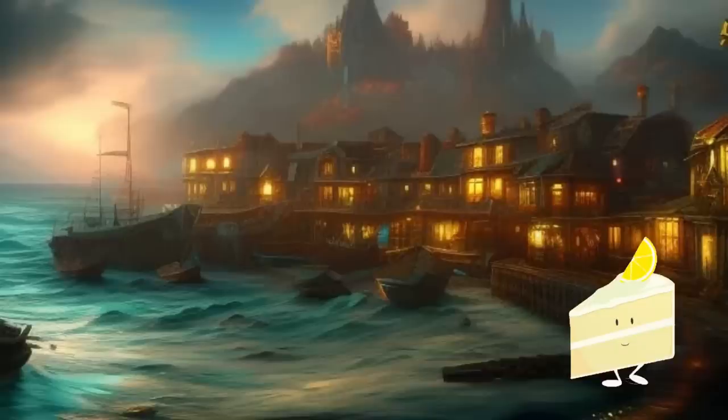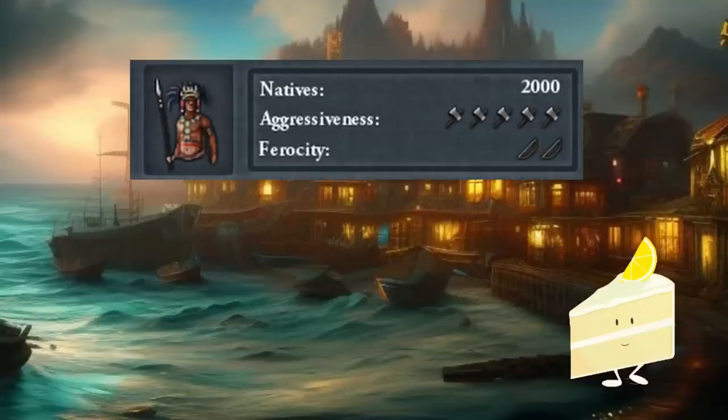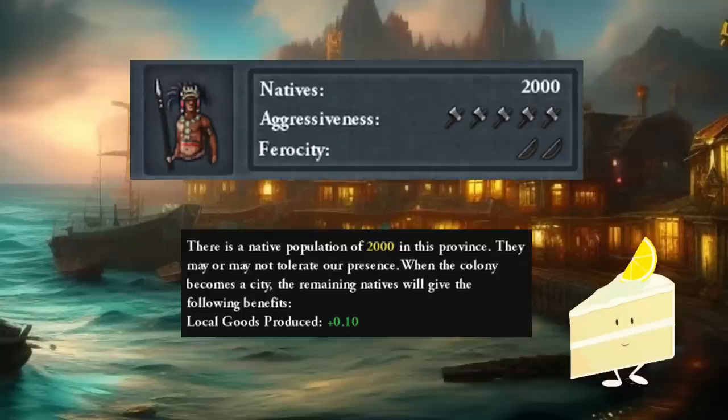What native assimilation as a modifier does is take that number and multiply it by a percentage. So let's say you take a province that has 2,000 natives. If you finish colonising it, you would have 0.1 base goods produced from the natives, and 50% native assimilation would take that up to 0.15 base goods produced instead.